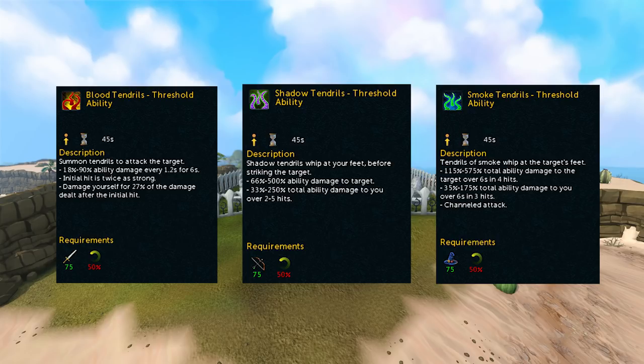Since they are a quest reward, they are free to unlock, meaning every player should unlock these really easily, which is why they are first on the list. All three abilities are powerful threshold abilities that will deal ability damage over time, meaning they are sort of like a bleed. However, they will also cause you to take some damage as well, which is why they are sometimes a risky ability to use. But they are really powerful and should be put into a lot of your ability rotations.